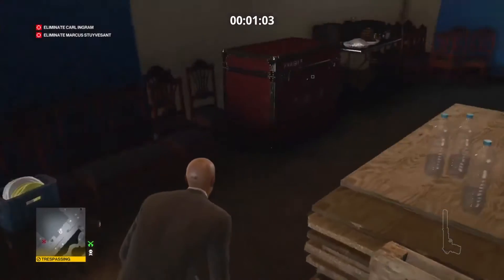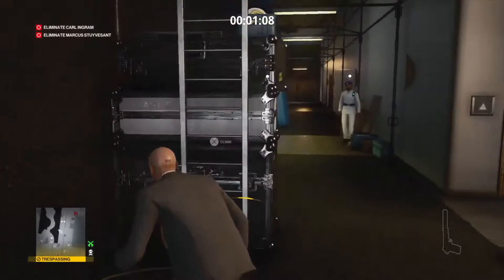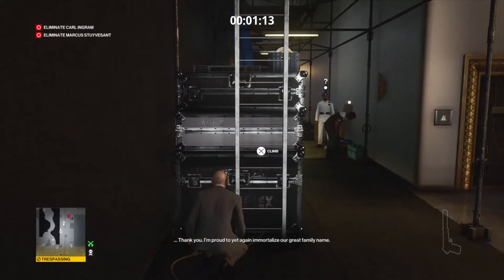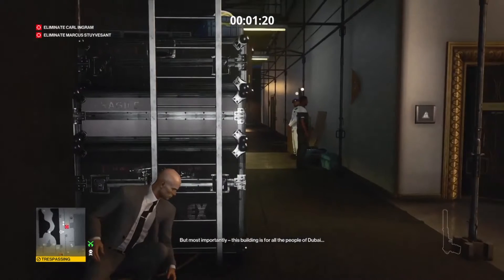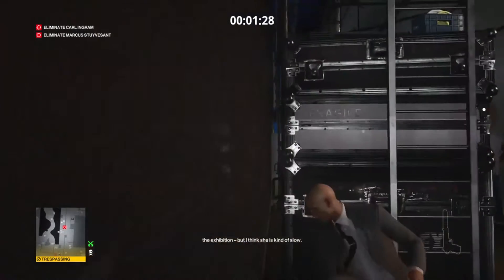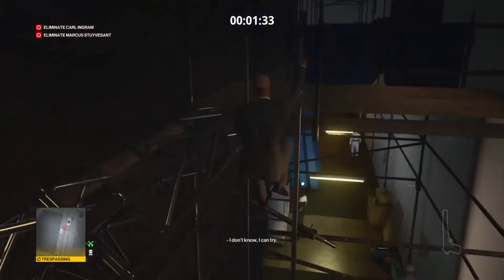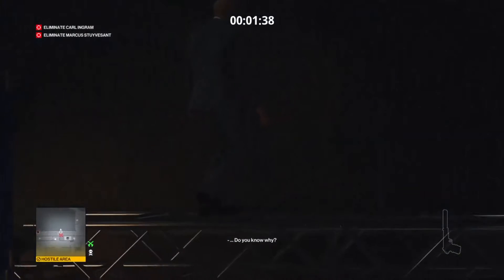I'm going to exit out here. Now what we want to do is get the crowbar. I'm not spotted by that guy — suspicious but he doesn't come over. We're going to go upstairs. One of our targets is still coming this way so we've got to move quickly. We're just away from the path. Let's go up the ladder. The closest crowbar is over by the technical guys on the upper level.